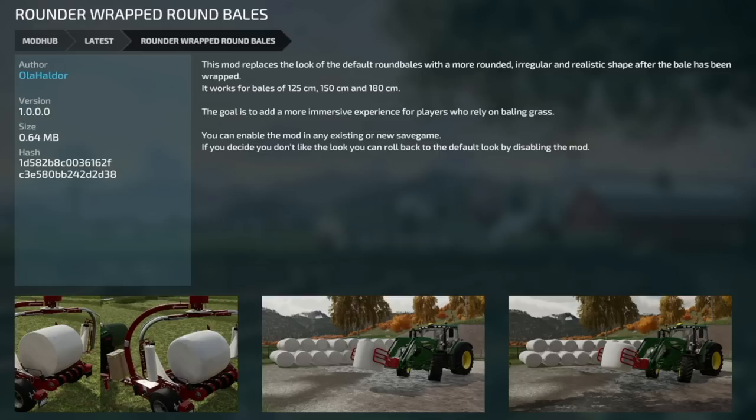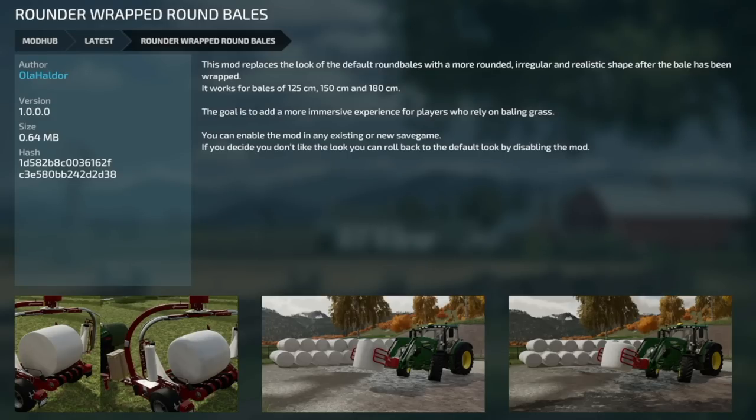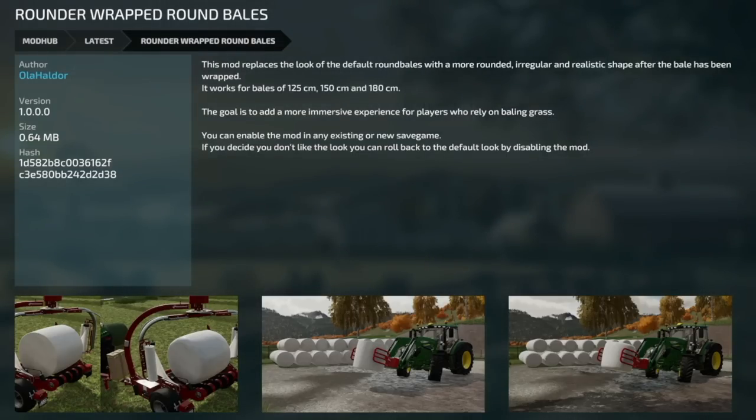New mod for PC and Mac: Rounder Wrapped Round Bales. This mod replaces the look of default round bales with a more rounded, irregular, and realistic shape after wrapping. Works for bales of 125, 150, and 180 centimeters. The goal is a more immersive experience for players relying on baling grass. It can be enabled on any existing or new save, and if you don't like the look you can disable it to revert to the default.